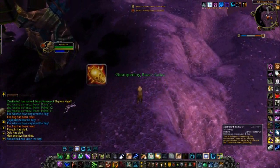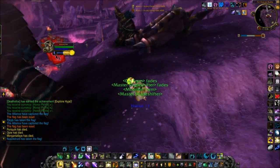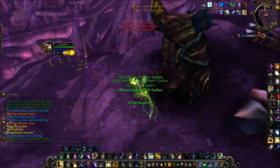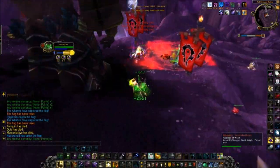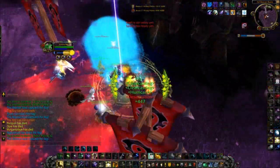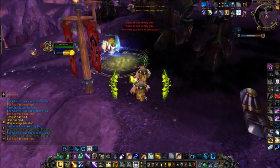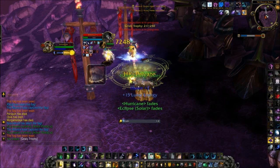That means anyone in your party. This also works when you swap out of a form. So you can pop it inside Cat Form, pop Stampeding Roar, then go into Moonkin Form, or go into Caster and hot yourself. This is really good for when you want to kite over Mushrooms. It's really effective — it's probably the best way to counter Rogues for most Moonkin. Maybe Enhancement Shamans as well. If you pop that over Mushrooms, or you pop Nature's Grasp with it, there's nowhere they're going to catch up unless they stun you.